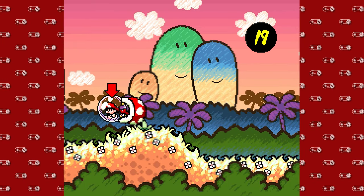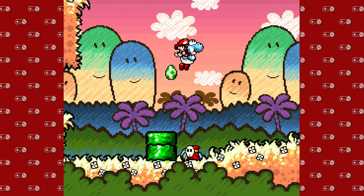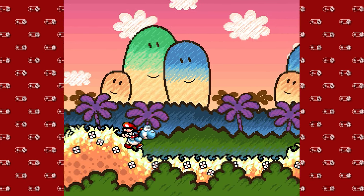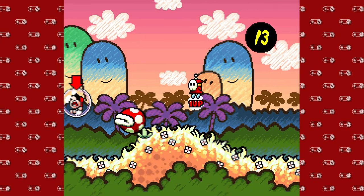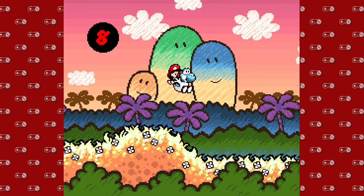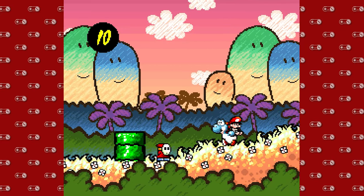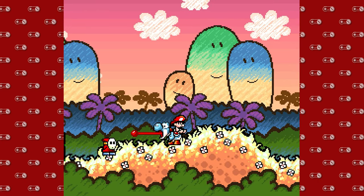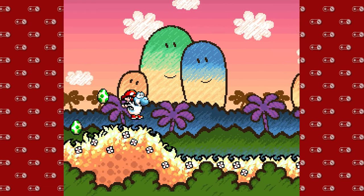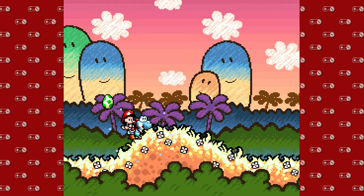Also, Piranha Plants: dangerous — will eat you, will knock Mario off of Yoshi. And if you are not careful, you can run into them multiple times in a row, just like this. So, did another tutorial — don't run into the Piranha Plants. Make sure you have an egg you can shoot them with, because they're nasty. Take care of them that way so they don't get on your nerves. They just make me angry.